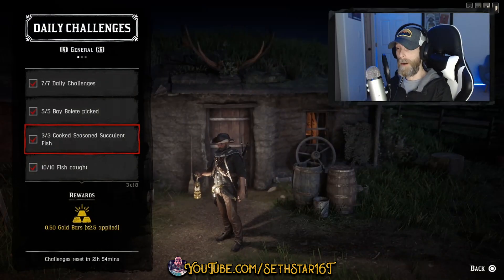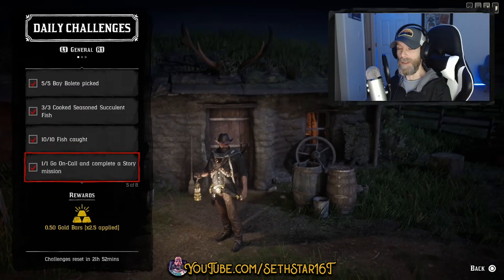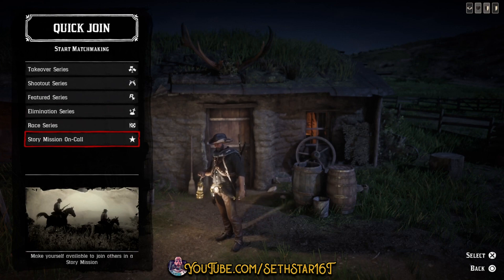Be sure to fill your stringer while we're there so we can knock out Number 3: Fish Caught. Done. Number 4: Go on call and complete a story mission — quick join, story mission on call, and complete it.